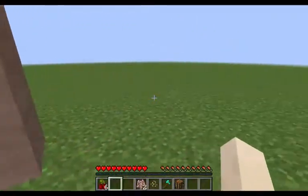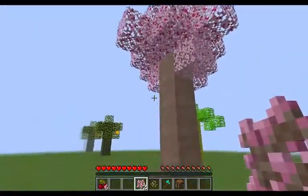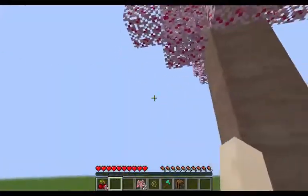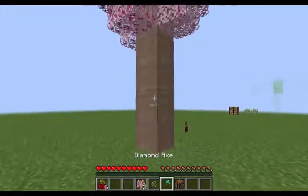If you want a sapling you'll have to break the leaf. In my future mods I'm not gonna make each leaf drop one sapling — I'll make it like 25% chance or something, depending on the species.